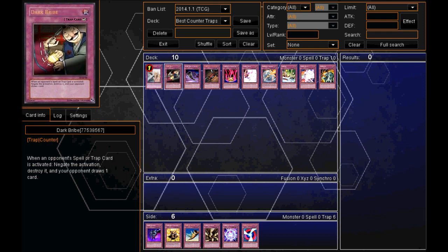In at number 2, we have the fan favorite Dark Bribe. Many people use this card. When an opponent's Spell or Trap card is activated, negate the activation, destroy it, and your opponent draws 1 card. The price you pay is your opponent drawing 1 card, but it could still change the game, especially if your opponent draws a dead card they can't really use. Dark Bribe can work out really well and stop your opponent from winning the duel, giving you another chance.